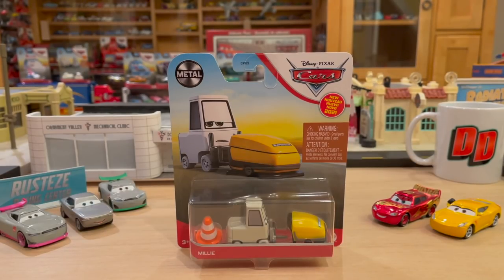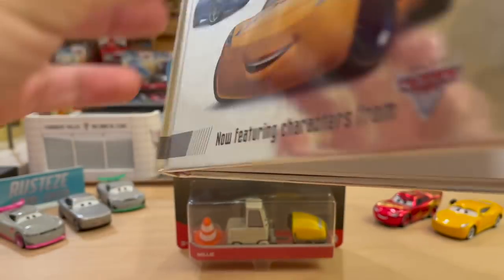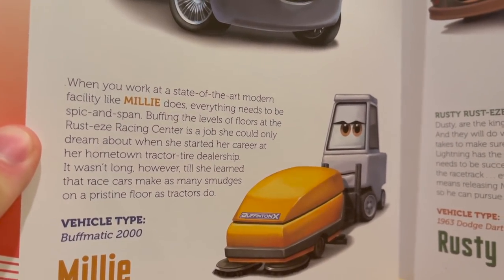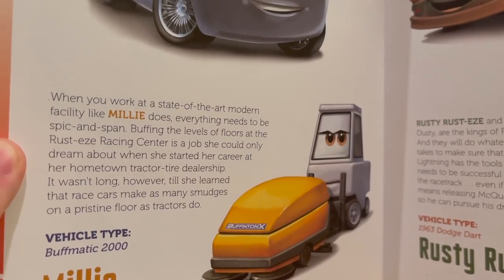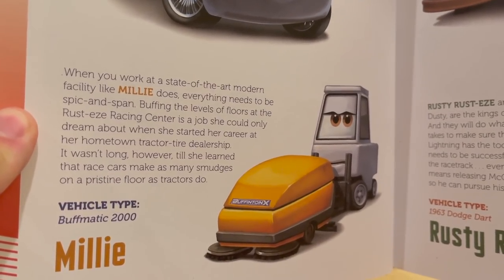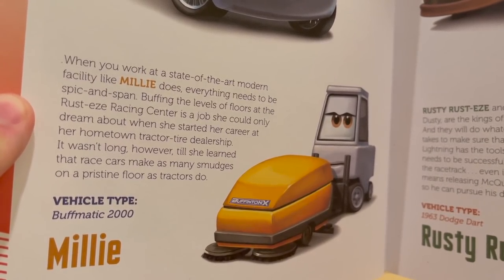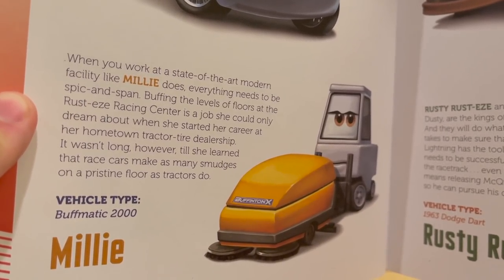It's not often that I get to do story time here on the channel, and that's exactly what we're doing right now with Millie, because she is an important enough character to be included in the Meet the Cars book. We're four and a half years past the release of Cars 3 and 15 years past Cars, so they don't make many characters these days that haven't already been made. The ones they do make that haven't been made are background characters with no story or bios. Millie, on the other hand, had some speaking lines in Cars 3, which I find awesome. That blue Gremlin in Cars 2 at the end on the London streets who had one speaking line needs to get released pronto — then we'd almost have every single character who spoke in the movies as a diecast.